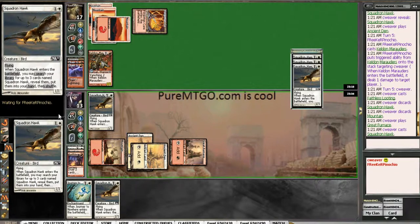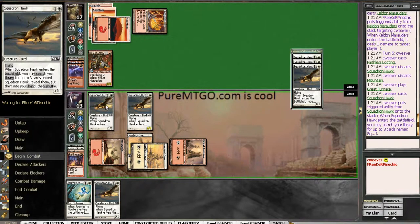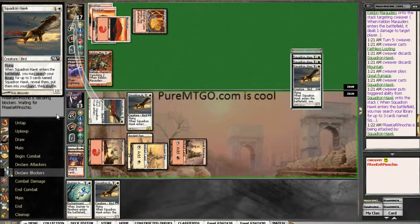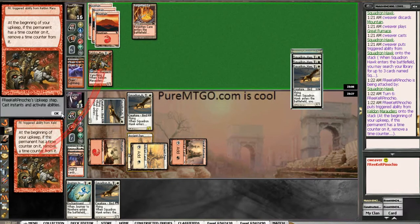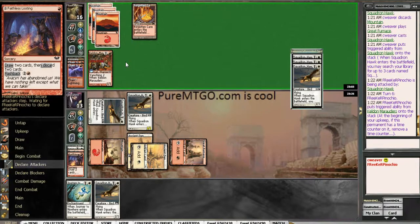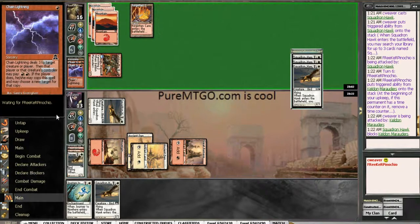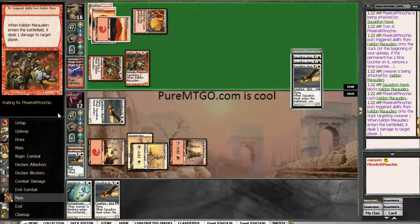I meant to Journey that Marauders. Oh well. I guess this Hawk is chomping now. That's what I get for not thinking. Just chomp city for the Hawk. Thankfully I'm not entirely punished, because I get to Journey the 2nd Marauders.